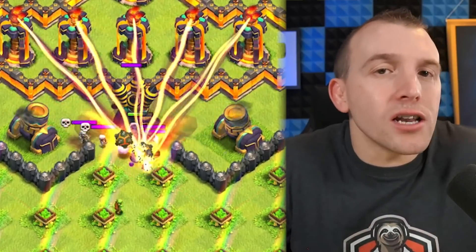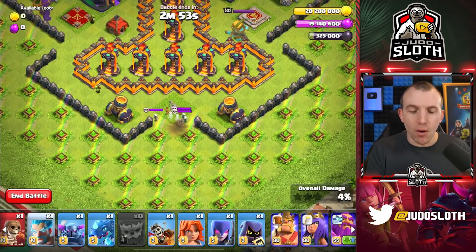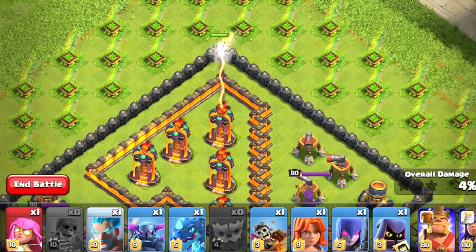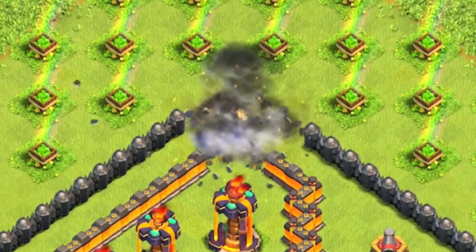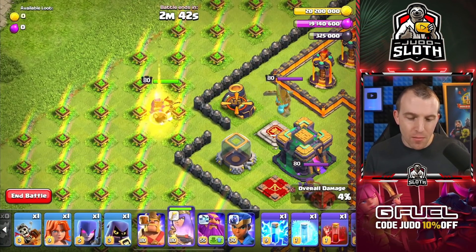I will show you exactly what this does, but you could start the next phase straight away. It takes down the air defense and pops some skellies. With your wall breaker, place it up to the top so you bust open this wall — it is for later in the attack.